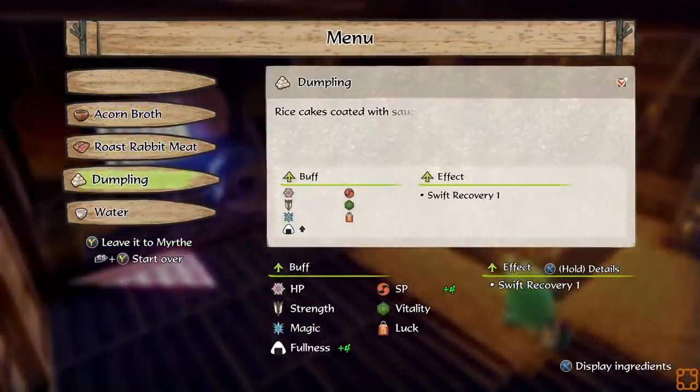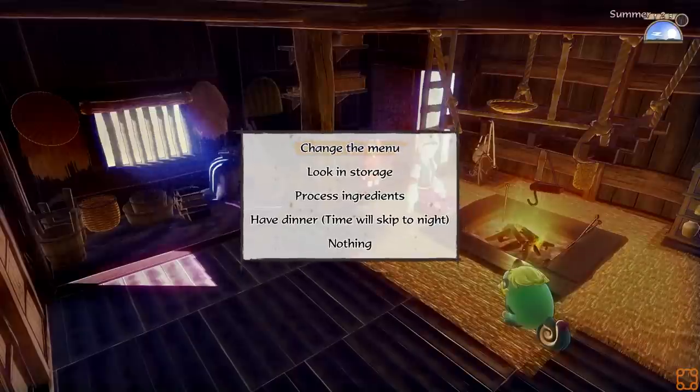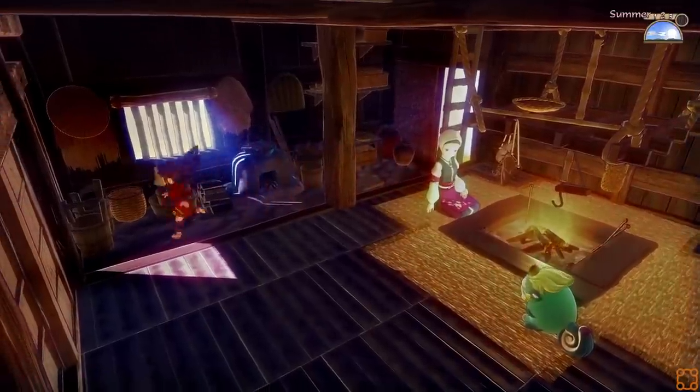So we should find a place to lay it, shouldn't we? The number on the left is what's required and the number on the right is what I have. But we should dry some stuff.